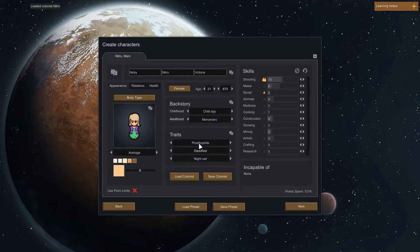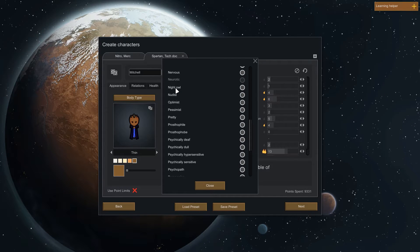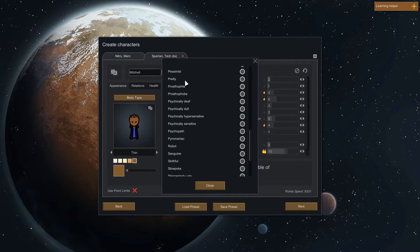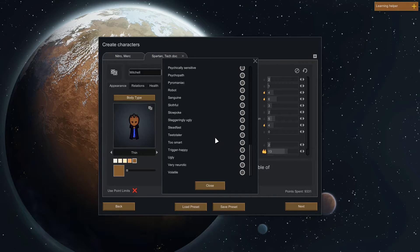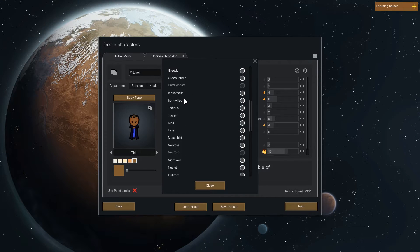First up, we have Nitro. She's a prostophile child spy mercenary who's steadfast and a night owl. Next up, we've got Spartan, our tech doc, a video gamer — prostophobe. I never changed that. Should make him lazy on top of that? Global work speed just goes down. I think I've based these colonists on people I know. Nitro is a night owl, and Spartan is also kind of a night owl — more an insomniac, which is not a trait we have apparently.